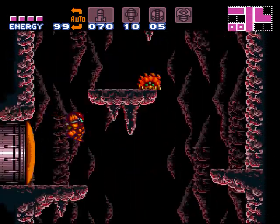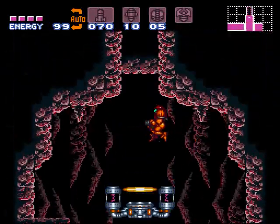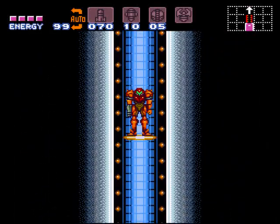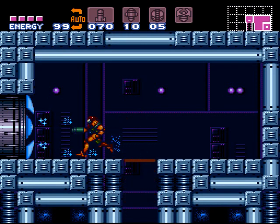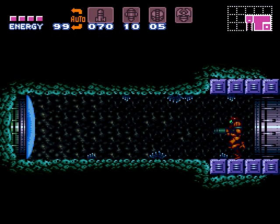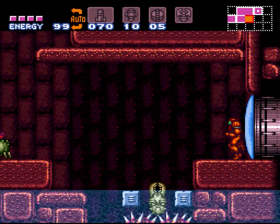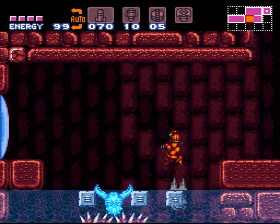Now we need to head towards the Wrecked Ship — that's going to be our next destination. Now one of the things I could go get right now is a set of missiles in Kraid's area that you need the power bombs to get. I can go ahead and get those now, but they're easier to get when you have the Spring Ball. So I'm just going to wait for that — it's not too much quicker with the Spring Ball, but you don't have to time a perfect jump and then roll into a ball move like you normally do.